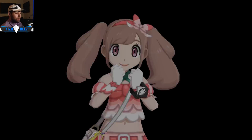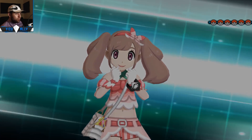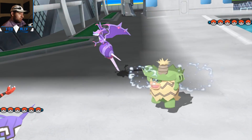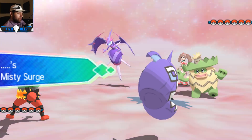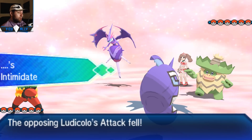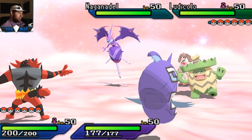I'm going to be using a Gothitelle - pretty standard set - a lot of special defense with Trick Room, Wiki Berry, Recycle, and Heal Pulse. It's actually a really good supportive mon once you get Trick Room on it. I'm using Incineroar with Soul Vest, pretty standard. Sometimes you see a Pinch Berry set. And then Ninetales - I'm running Mago Berry on there, getting that Misty Terrain up so I don't get statused.